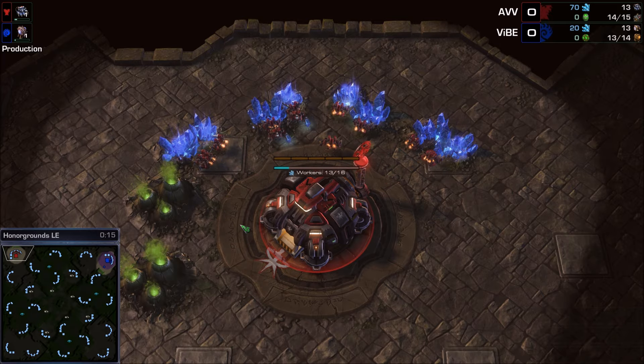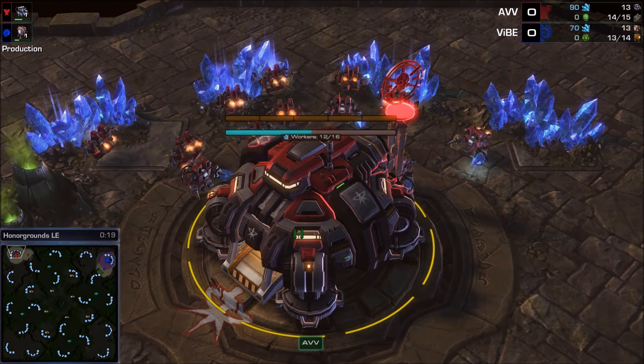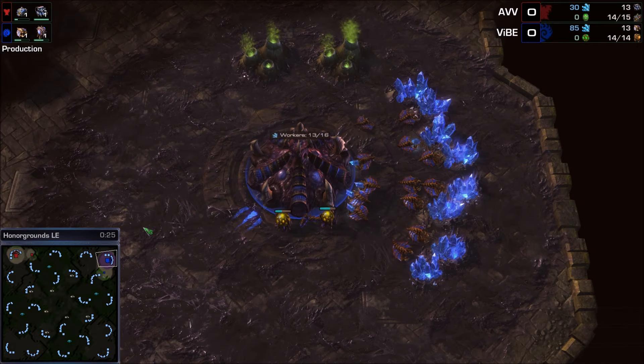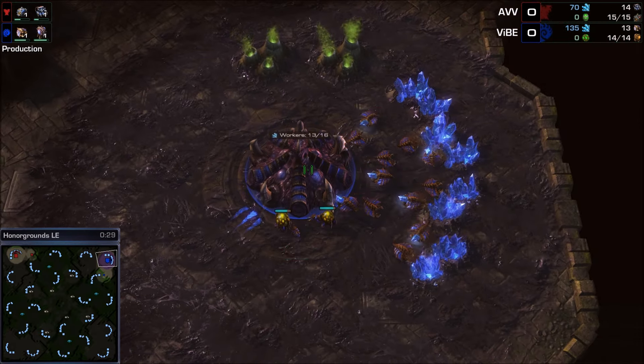In the top left side of the map we have the red Terran player AVV — or is it AVV? Only one A, so no. And in the top right side of the map we have his opponent, the blue Zerg player Vibe.